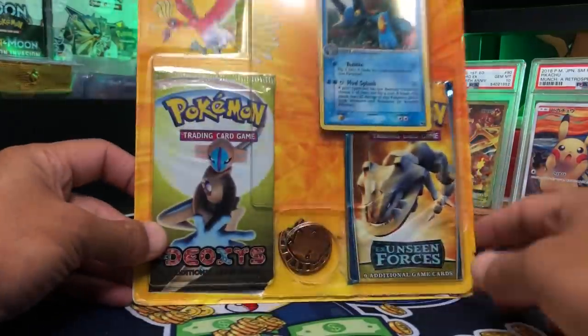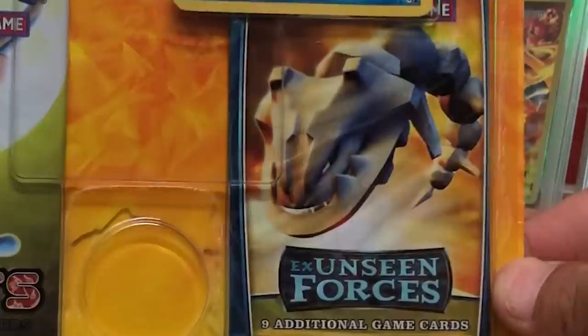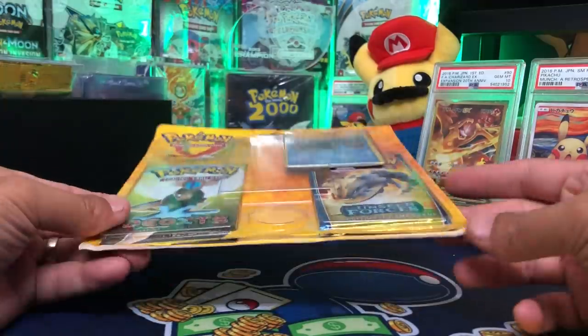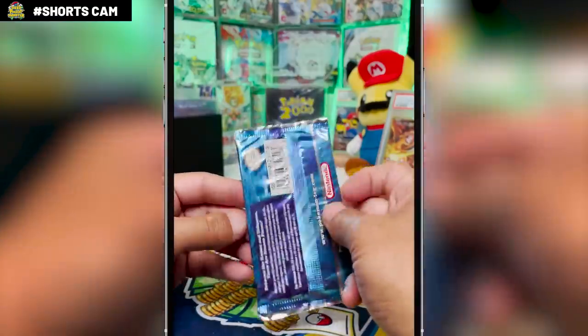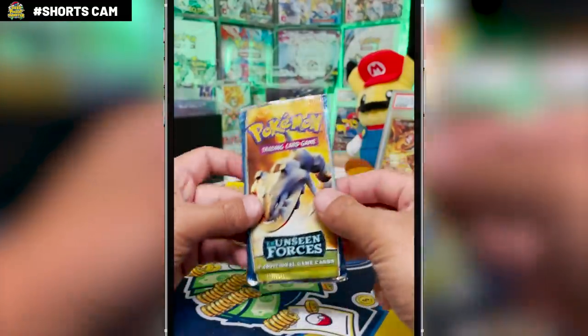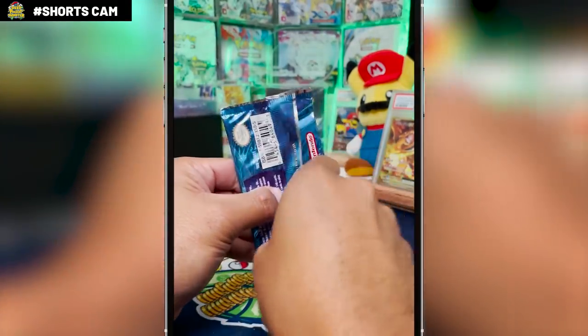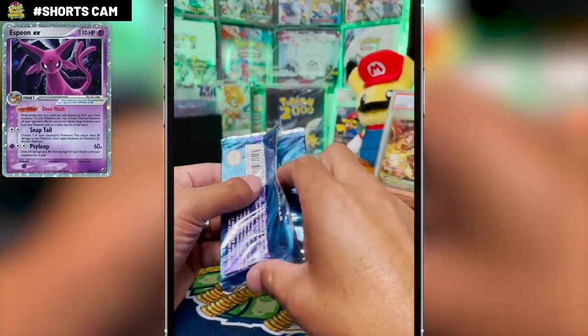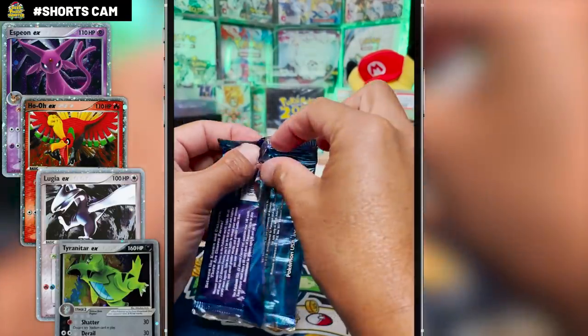Next we have a Pikachu coin — really wants to get out. Next we're going to open the Unseen Forces pack. This set came out a couple of months before Delta Species, in August of 2005 — that's exactly 16 years ago. The chase cards in this set: we have a ton of EX cards, some big hitters too, like Espeon EX, Ho-Oh EX, Lugia EX, and Tyranitar EX.